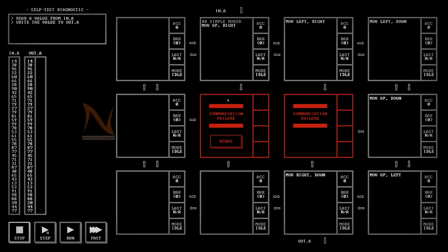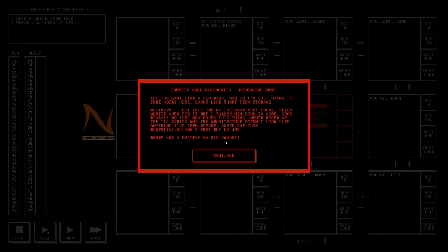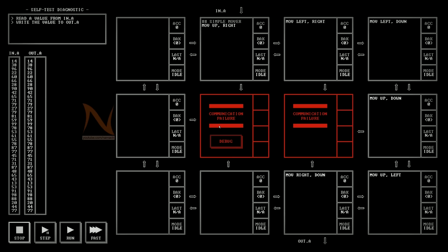There are two nodes in the middle that are red - they have a communication failure. One also has a debug button, and if you click it, it will list some text notes from the background of the story. So there's a bit of a story interwoven between all the puzzles, just like with Spacechem where you had the actual machines and sometimes there were story elements to spice things up. But I'm not going to go into the story too far, because to me the puzzles are the interesting bit.